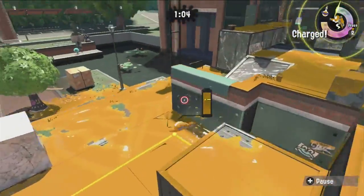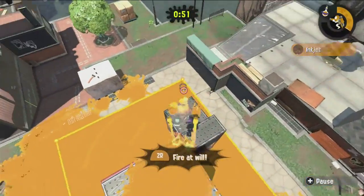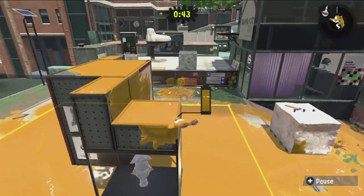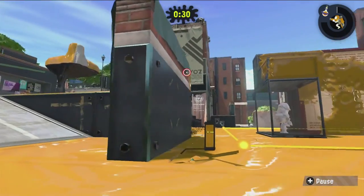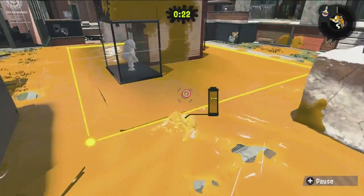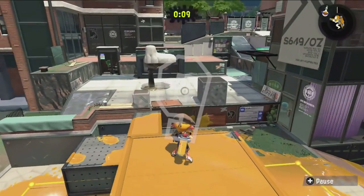Step five: coordinate specials. A good example is combining inkjet with ink armor — that extra hit survivability is actually a solid combo even now. But really, every special in this game forces people to move, which makes it easier to pick them off. If someone is hiding in mid and you inkjet without any other pressure, they just dodge you. But if missiles or stingray are also active, they're forced to run, and then your inkjet can finish them.